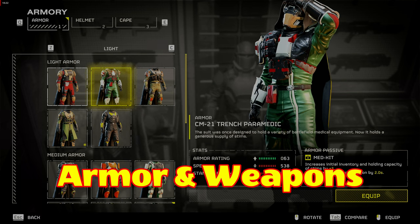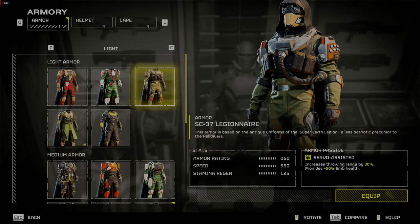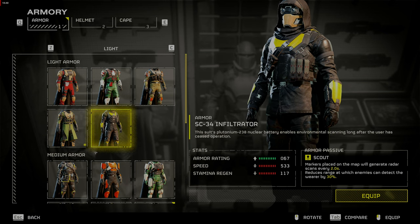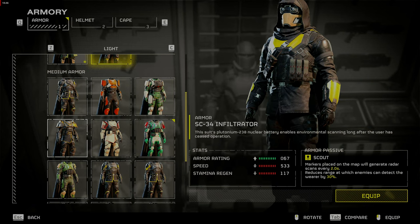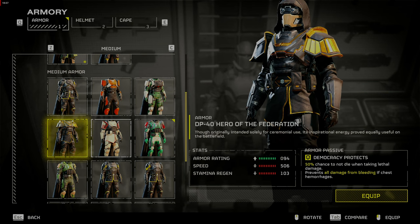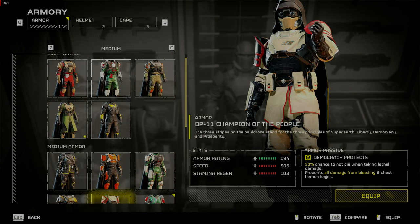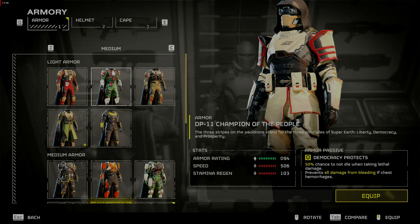Next, your Armor and Weapons. You will want to upgrade these items with medals you find and earn playing the game. Right now, armor ratings are bugged, so when you get enough medals, get Light Armor for better mobility. Since passive attributes work, you can choose from Stealth, Extra Stims, Extra Grenades, or Throwing Distance Increase by 30%, which is good for throwing stratagems into objectives from farther away. In this scenario, I will choose Stims, which increases my Stims from 4 to 6. These medium armors will give you a 50% chance not to die when taking lethal damage and prevent all damage from bleeding if the chest hemorrhages. They are similar in passive effects to the Super Citizen Armor obtained through the DLC.